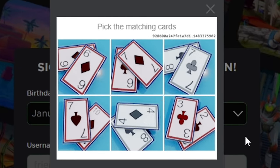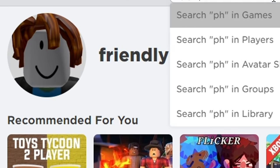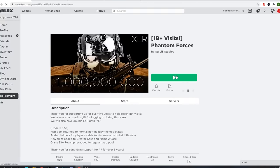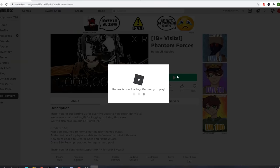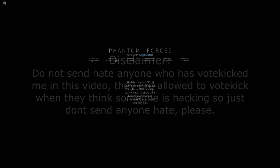I had to do the Roblox verification thing — so annoying — but yes, our account was created. We are on FriendlyMason and just heading over to Phantom Forces. Quick disclaimer: you guys are going to see some people vote kick me in this video, so please don't send any of these people hate. If you happen to come across them or see them in-game, just please do not send them hate. Anyway, let's get back to the video.